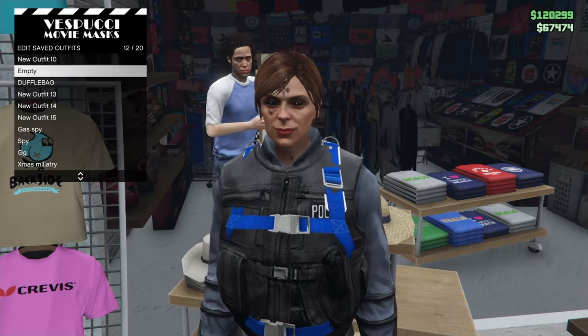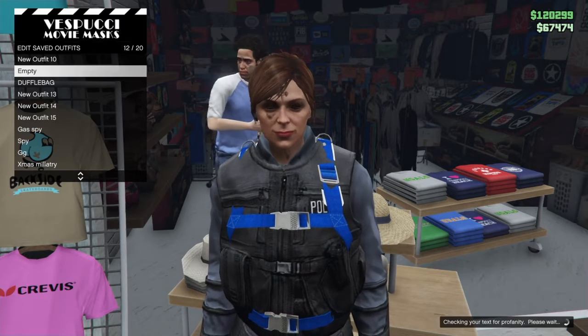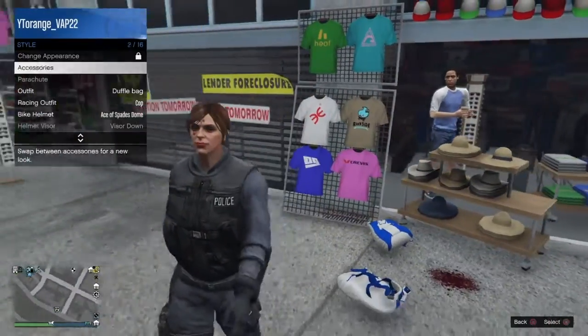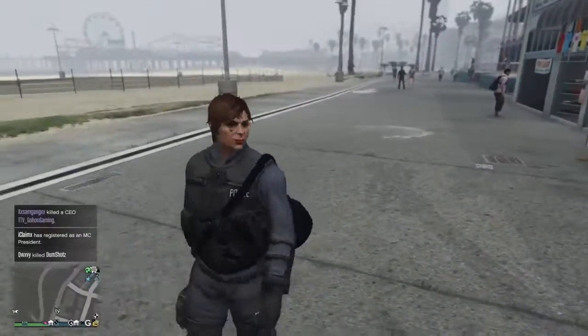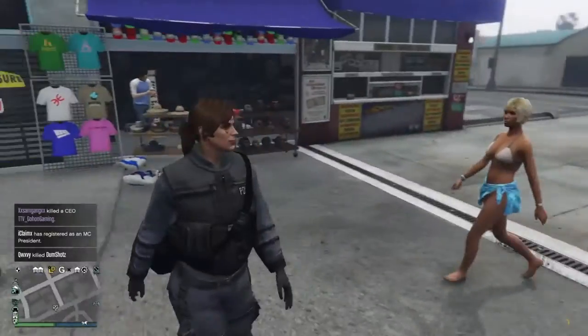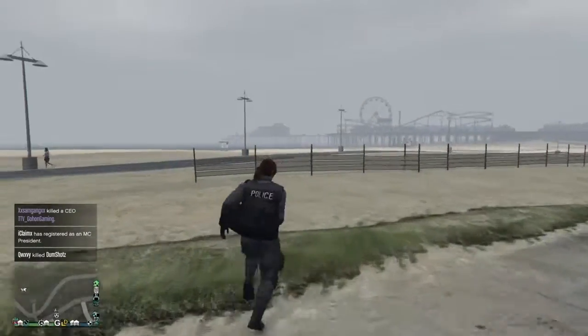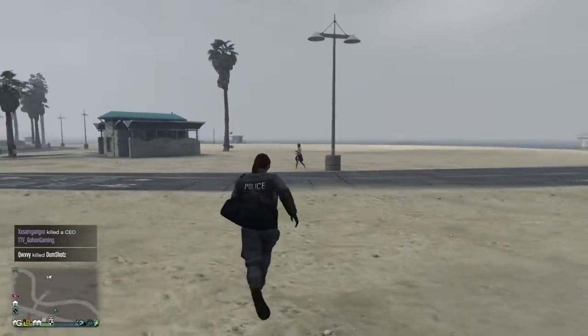Once you load in, click Square, find anything that's empty, and name it 'Duffel Bag.' Don't worry if it doesn't show right away — it will show. Back out, put the outfit on, and boom — you have yourself a free duffel bag. Hope you guys enjoyed the video, remember to drop a like and subscribe, hit that bell if you're new, and I'll catch y'all in the next one — peace.